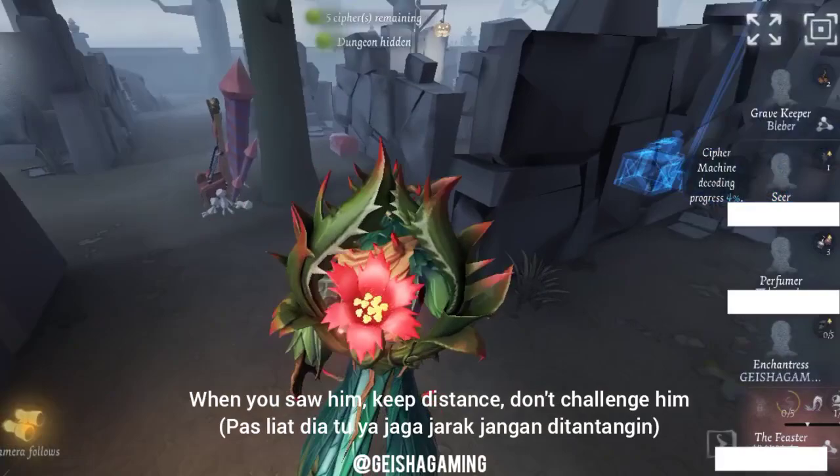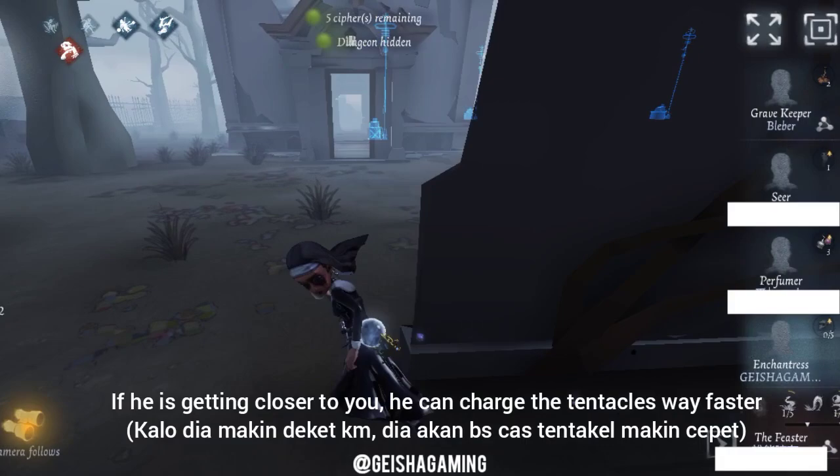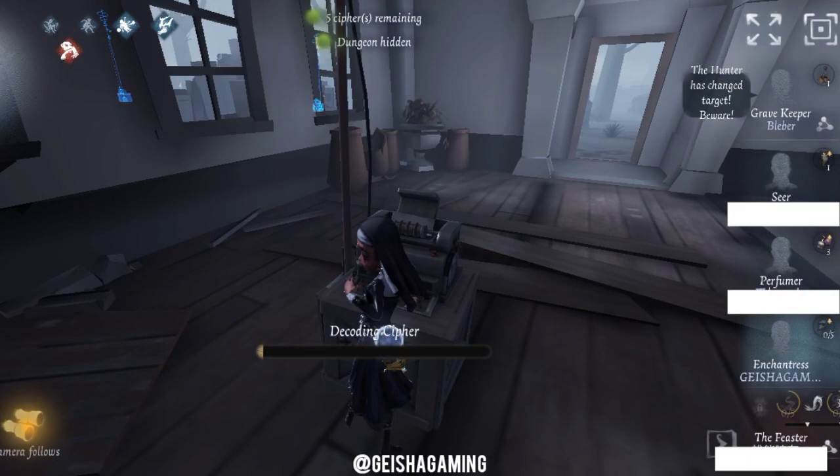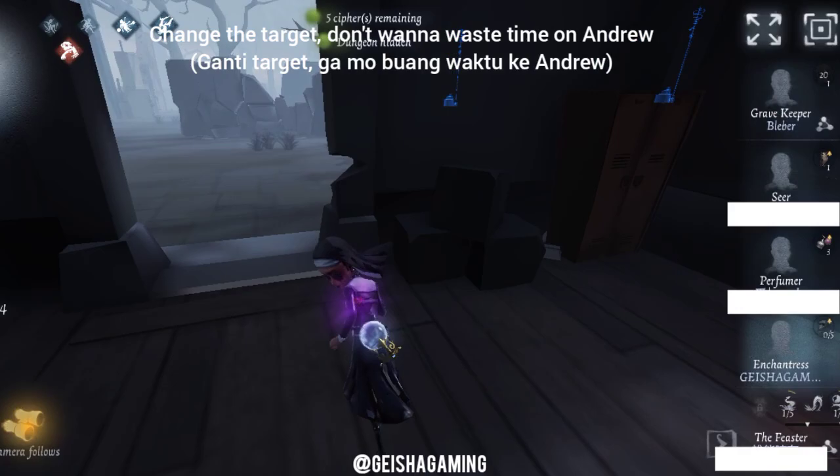First of all, you need to keep distance with Hastur when you see him — don't challenge him. Hastur can charge the tentacle from the beginning when he is very near with the survivor. That's the reason why you need to do a transition and move to the other side of the map, because when you are closer and closer with him, he can charge the tentacle faster.